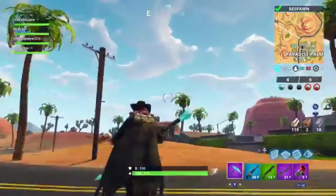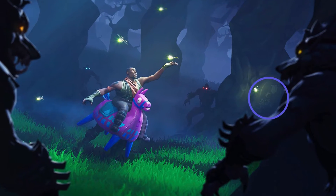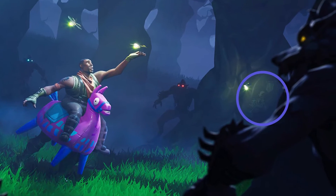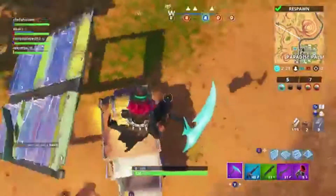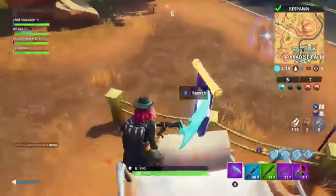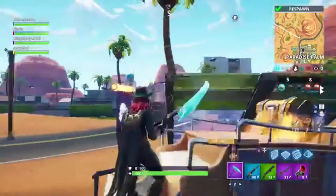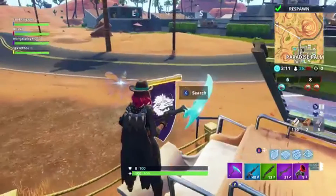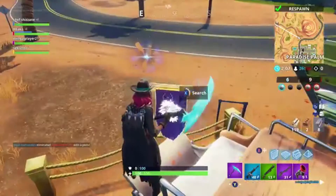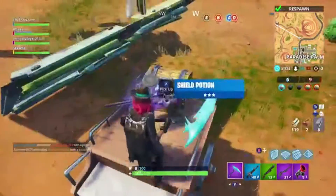For the week two battle star, this one is pretty easy since you're already in Paradise Palms. If you look at the loading screen image you'll see there's a little cart with a flag on it — that's actually a secret banner. Here it is right here: a nice little wolf banner that kind of represents the wolves in the forest, or even Dire, the 100th tier skin in the battle pass. Just collect that battle star and you're good.